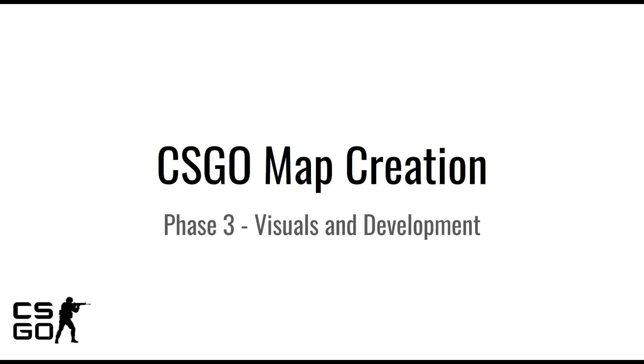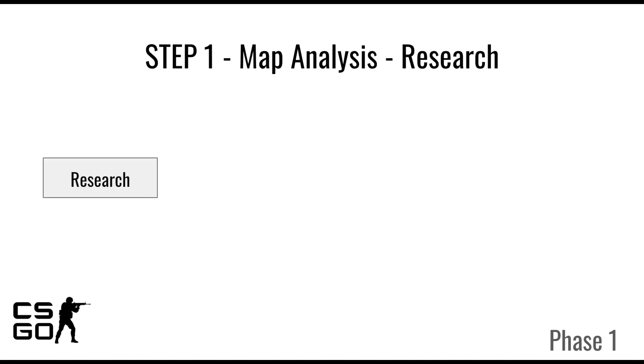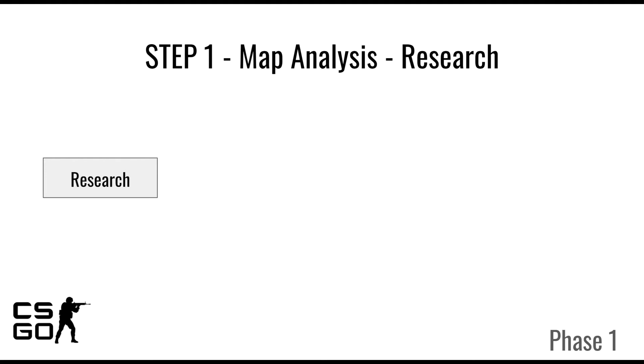In the first batch of videos I will go through phase one, starting with step one: map analysis and research. In this step I will take a look at all the maps in the competitive pool and try to figure out why they are good and what makes them work. In the second step, map paths and sketching, I will sketch out the basic layout of the new map based on the conclusions of step one.